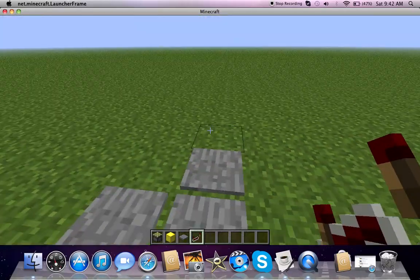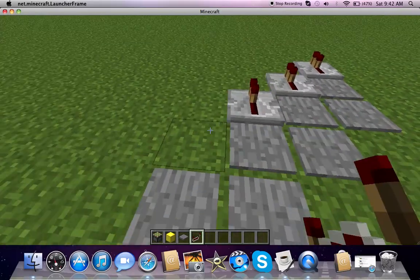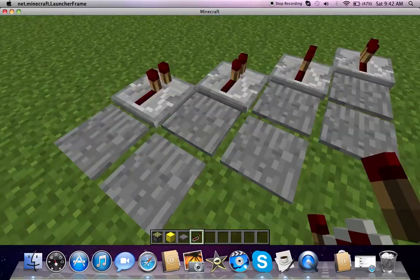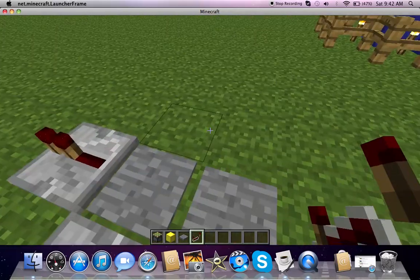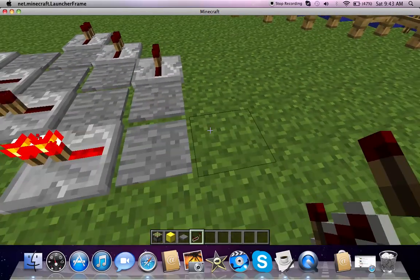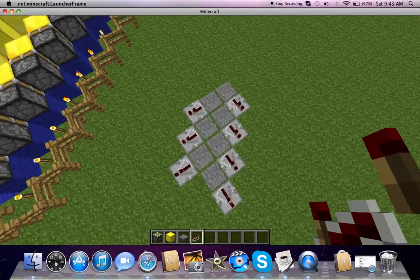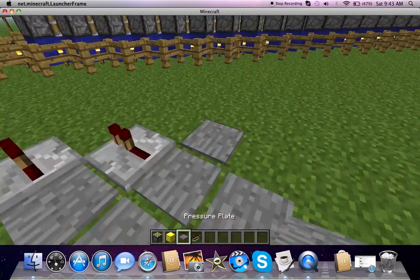Put repeaters on every one of them, facing the other direction of the pressure plate, at one tick. As you can see — so when you walk on it... I forgot, I pretty much forgot. Sorry everybody, it's really messed up.